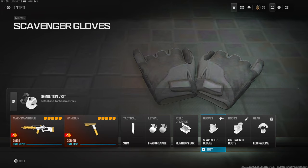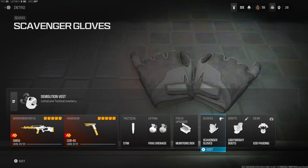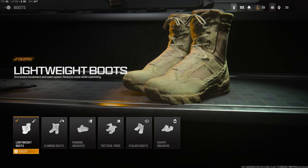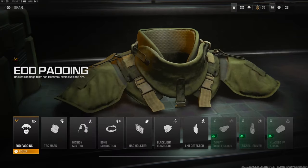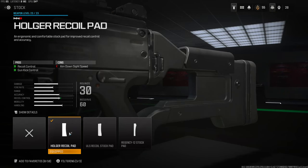The gloves I'm using are scavenger, so whenever I'm in fast-paced gunfights up close I can get more ammo and reload. Lightweight boots is what I am using — it gives you more movement and swim speed. Over on the gear I'm using EOD padding. It works sometimes but a lot of the time I still die to nades, so I like to switch back and forth between attack mask and EOD.